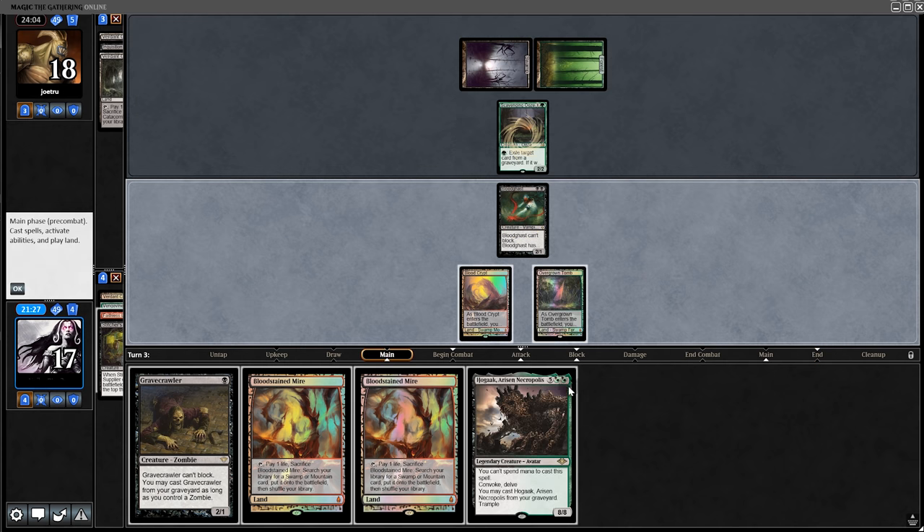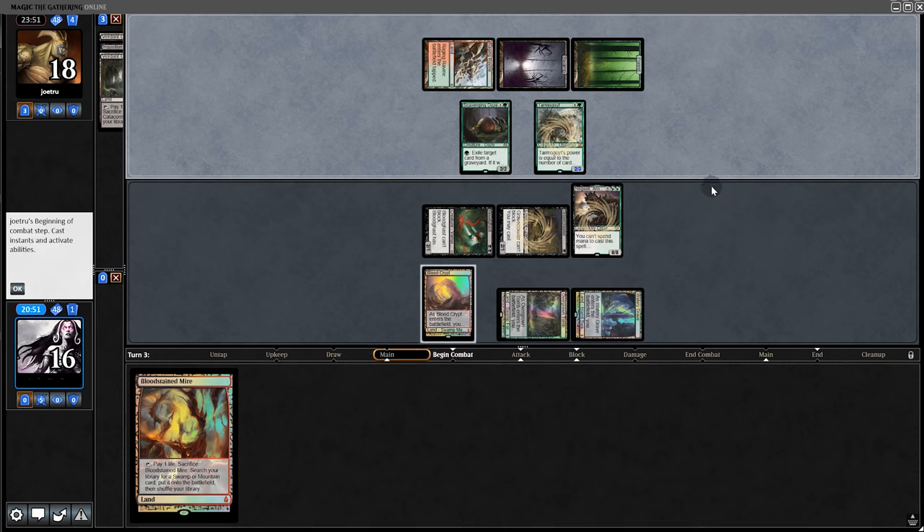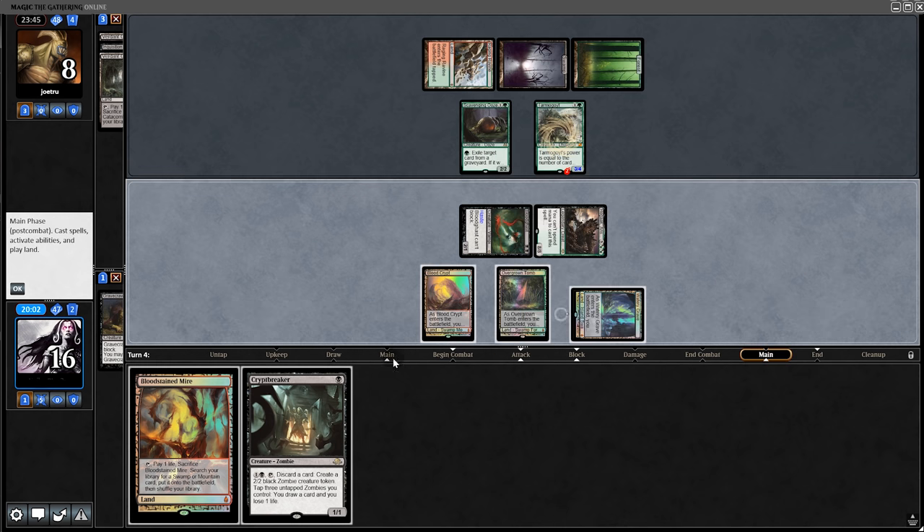They take our Supplier — whatever. We play a fetch land and hold Gravecrawler in hand. We'd better hit a creature. We play Gravecrawler and the big Hogaak this turn, although we lose our Vengevine. Opponent plays a removal spell and a Cryptbreaker. We swing with everything — they block.